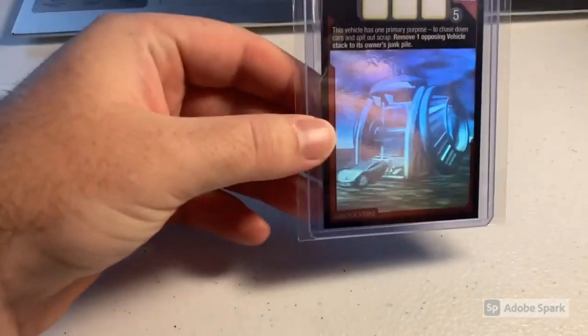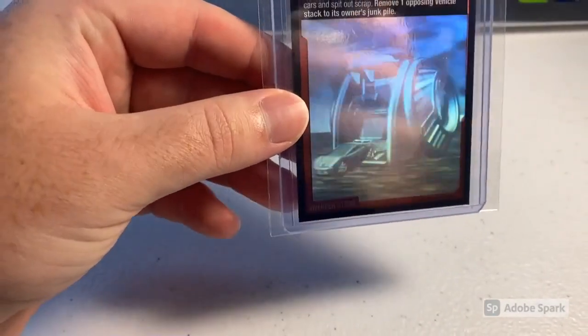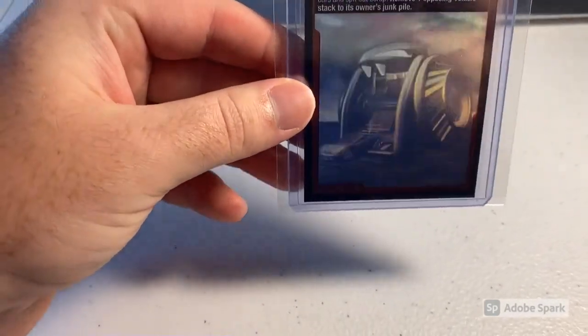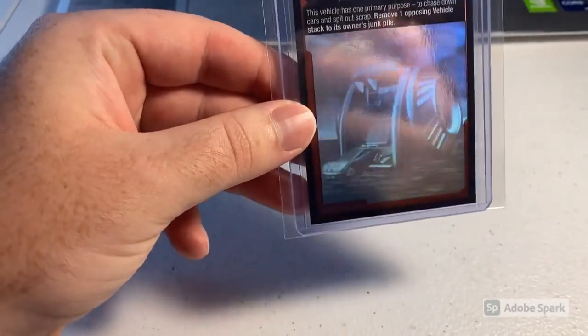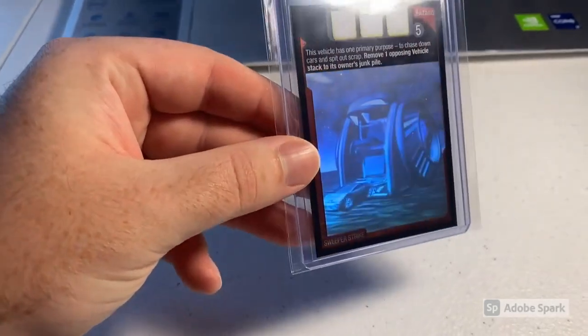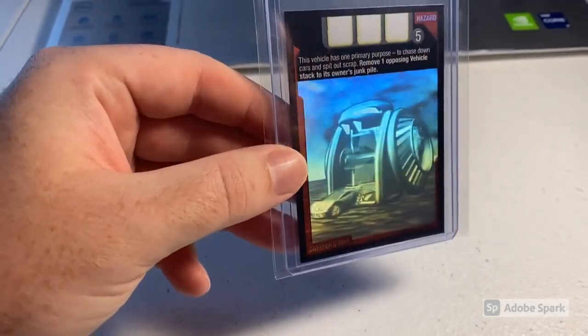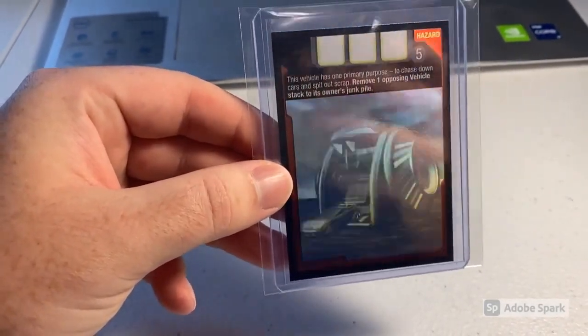Next up we sold another big boy — the 3D Foil Sweeper Strike card, definitely one of the cooler card arts. I wish they would have put this in the Metro Realm with the Sweeper sucking up the Synchro card — that would have been absolutely incredible, the perfect card design. It's tough to make these 3D foil cards back in the day. Total on this order was $235 even to a new buyer.